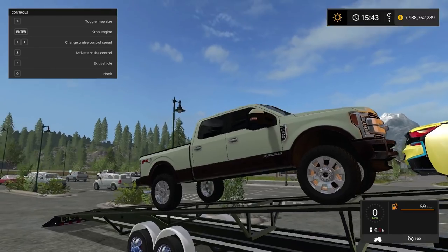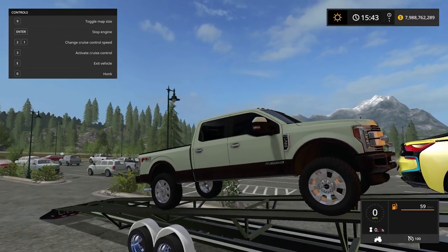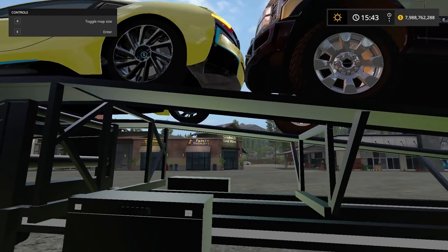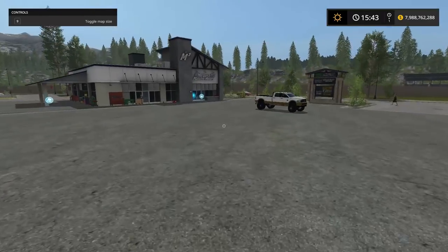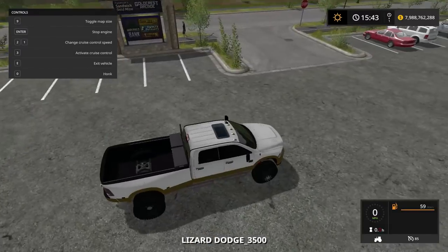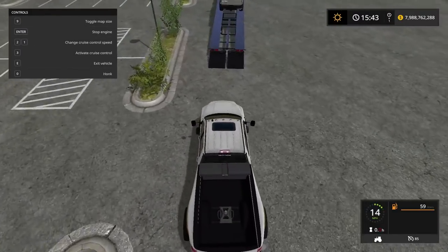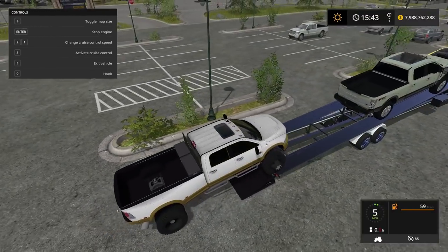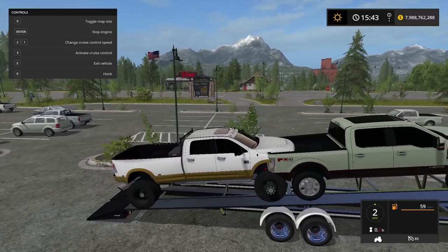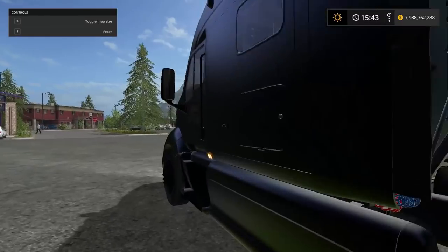Get as close as you can to the BMW - holy jimmy, you couldn't even squeeze a quarter in there! We might be rubbing a little bit. We have the crew cab extended bed Dodge 3500 - there's no way she's gonna fit. Oh wait, there we go - perfect! You guys didn't see that, it wasn't touching the other truck at all.